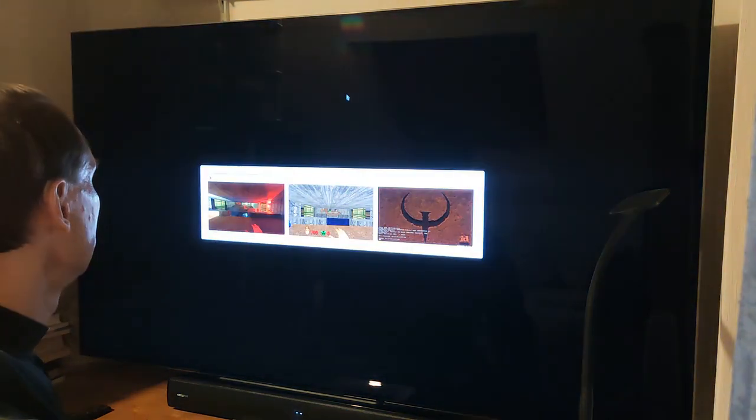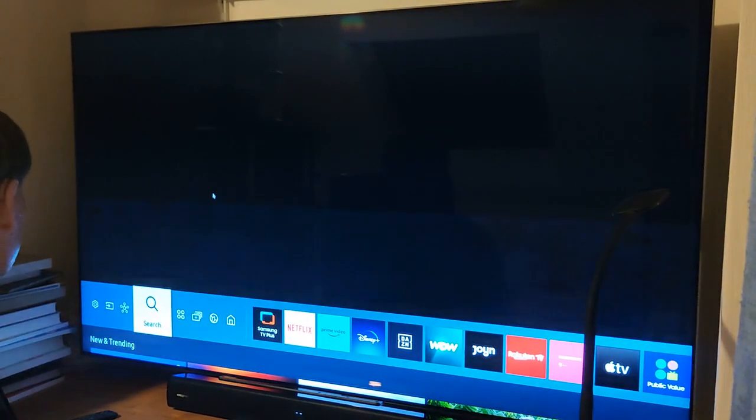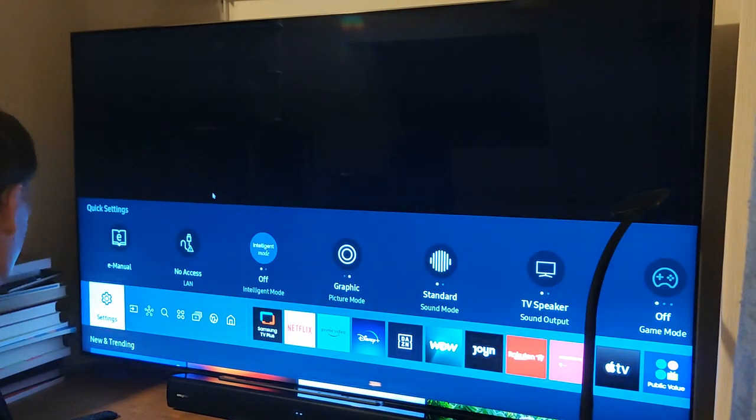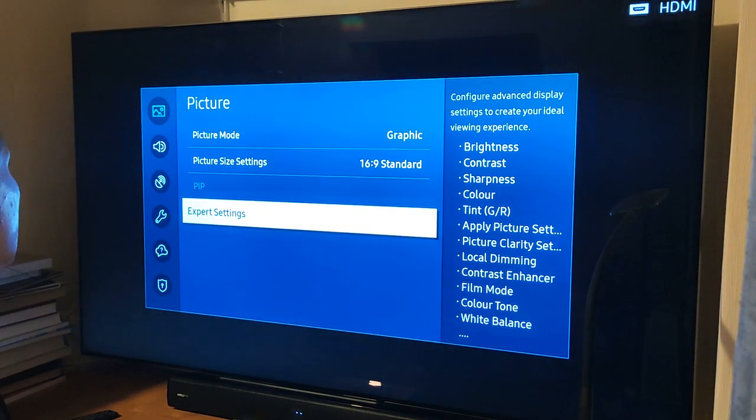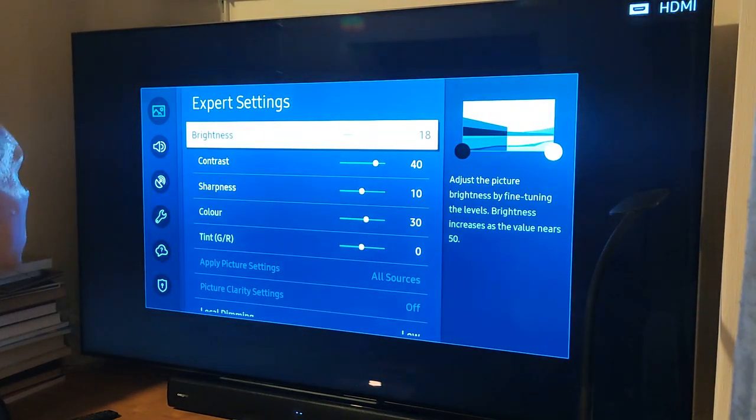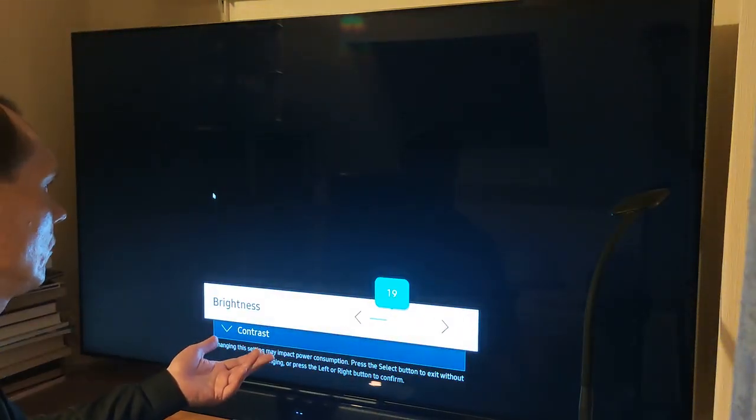The second possibility to increase brightness is, of course, using the settings of the monitor itself or the TV. You go to settings, picture, expert settings, and there you can increase brightness.